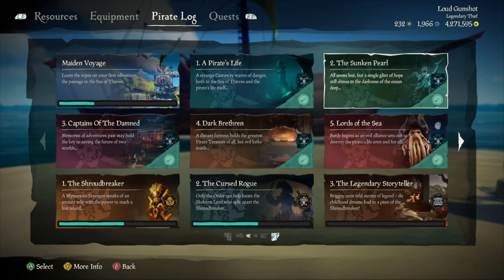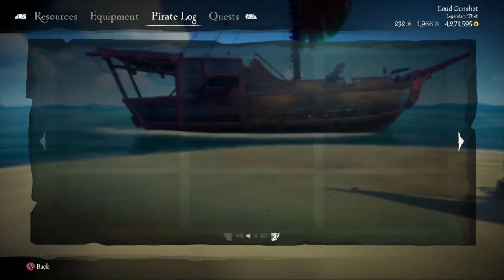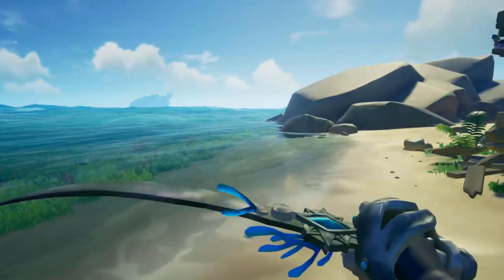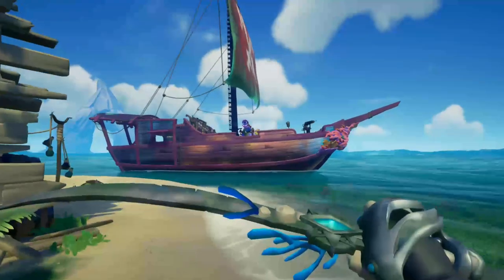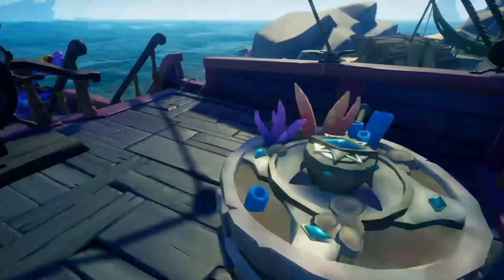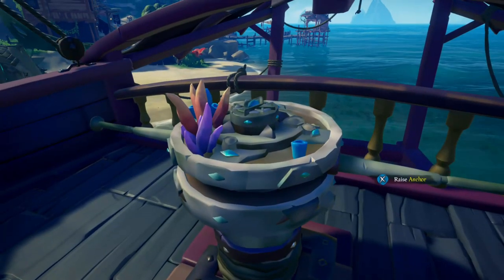And then for the Sunken Pearl, you get the Revenge of the Silver Blade Cutlass and the Revenge of the Silver Blade Capstan. This is what the Cutlass looks like. It does look pretty dope. It has some nice curve to it and it just looks sleek. It looks pretty nice and clean. And then this is the Capstan. It does look pretty nice. I like this. It looks like something definitely from a movie. It just looks dope.